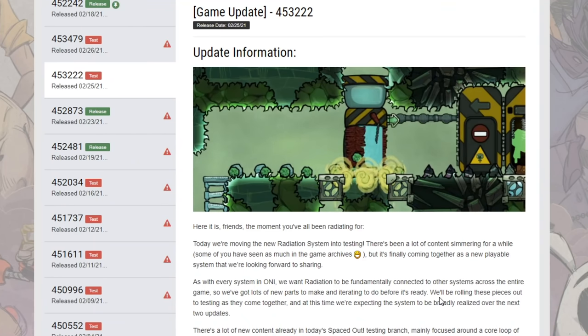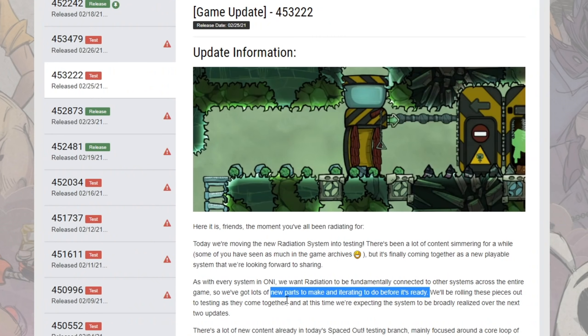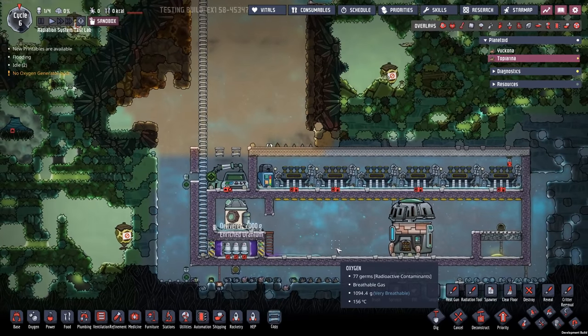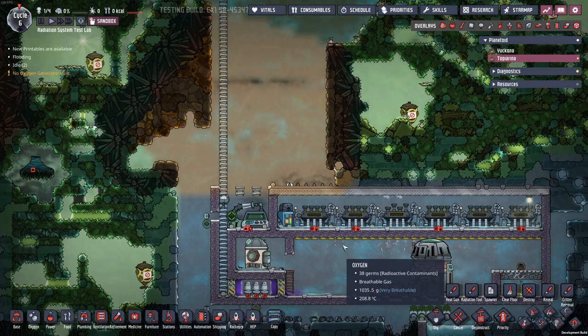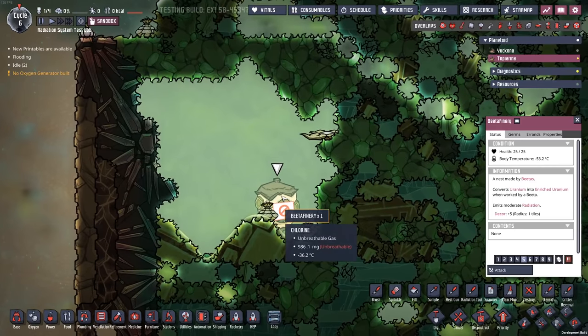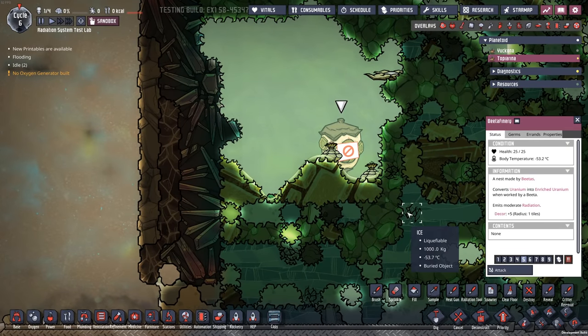If we read the update, it looks like there's going to be multiple parts to this upgrade — we're expecting the system to be realized over the next two updates. So there's going to be multiple phases to the whole radiation upgrade, a bit like we've seen with the rockets in the past. What we're going to see here isn't necessarily the full breadth of everything that's going to be in the nuclear rollout, but it does allow us to get our hands on parts of it and start to play with it.